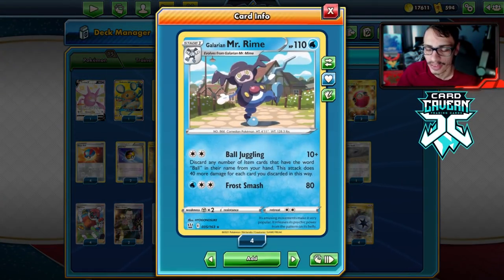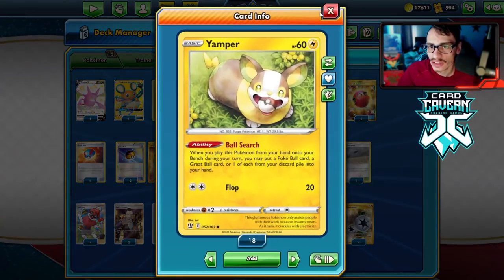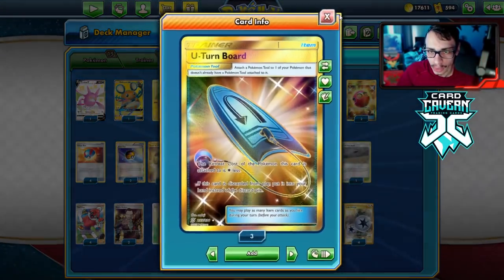Vitality Band is not bad either — the numbers work out in your favor against certain things. For example, Ball Juggling can do 210 damage, but with a Vitality Band you can do 220, so you're in one-shot range. You could also play a Zigzagoon in the deck if you want — you could cut a Yamper for a Zigzagoon. I've gone with two U-Turn Board to help with retreat costs.